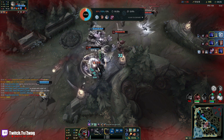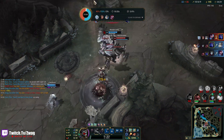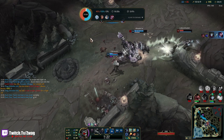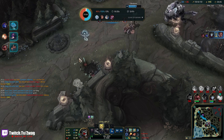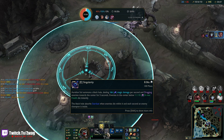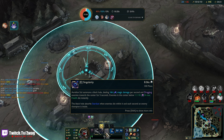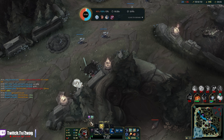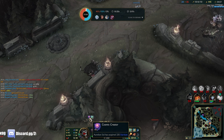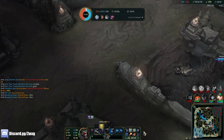Oh my god, what just happened?! Oh my god - that actually worked! They all got ulted inside, they all got knocked up inside my E and it executed them all! It's executing at 11% max health right now. I have a lot of stacks - 235 stacks. Last video I didn't even get this high, or maybe I did at like 30 minutes. I'm stacking better.